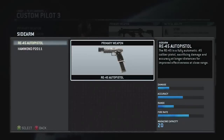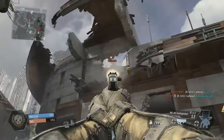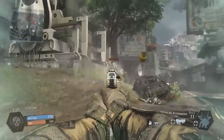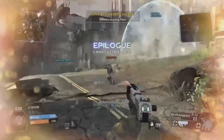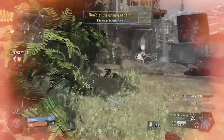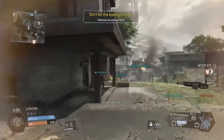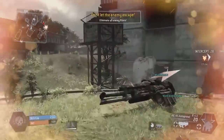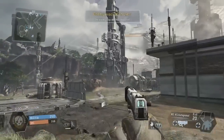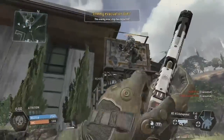The RE-45 Autopistol is a fully automatic .45 calibre pistol. Kind of like SMGs, it does sacrifice damage and range for its increased fire rate, but it often balances out because the increased fire rate equates to more damage. So at close range, this will probably take people down slightly faster than the Hammond P2011. I personally pair this gun with my SMG class, because when I use the SMG I'm expecting to encounter close-quarter combat situations, so I prefer an autopistol where I can spray and pray and it does a lot of damage.